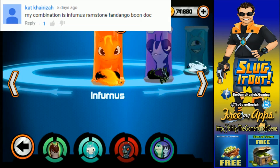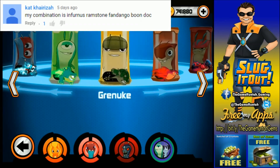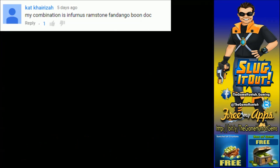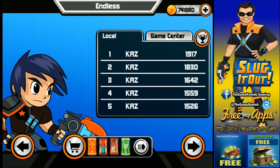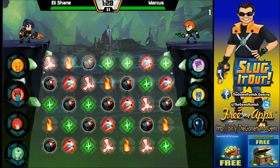We're going to use your combination — Infernus, Fandango, Ramstone, and Boondock. Only regulars and normal slugs. Perfect, I like it. Alright Cat, we're going to endless mode. Good luck, let's see how far we can go. I'm not going to play any favorites, I'm just going to play as best as I can. This is the first fan subscriber follower tournament. Endless mode: Infernus, Fandango, Ramstone, Boondock. It's a good combination, I like it.